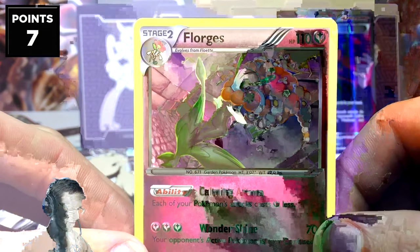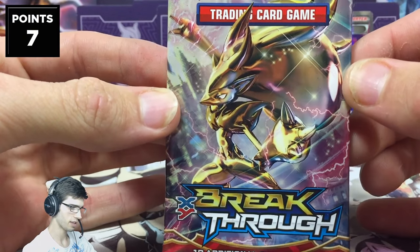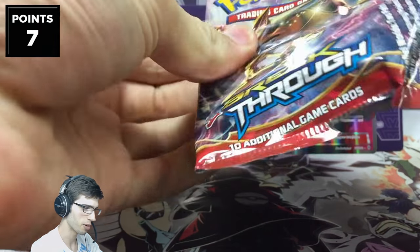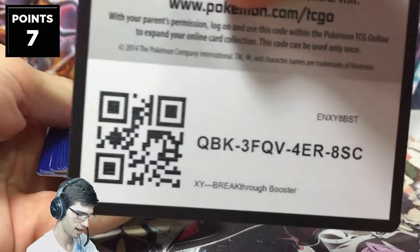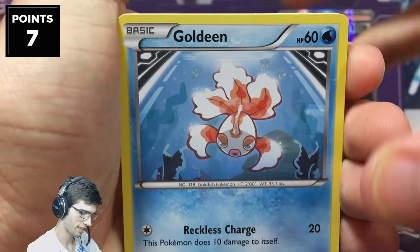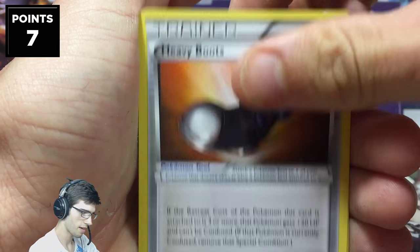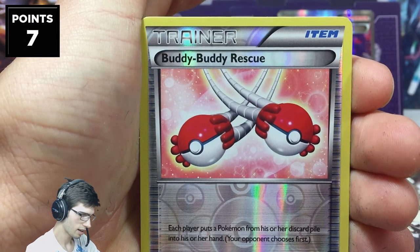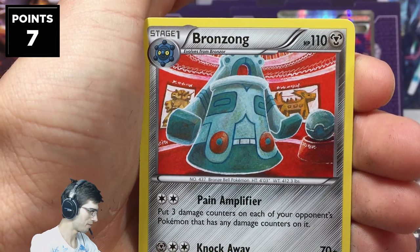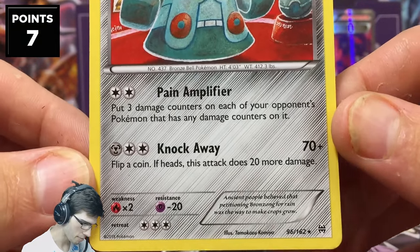So that's two pulls from the first two packs, then three dud packs in a row. Now on pack six with the Zoroark BREAK art — this pack feels relatively thick so I have high expectations. But we got Goldeen, Cyndaquil, Hippopotas, Cubone, Elgyem, Heavy Boots, a Furfrou, Burning Energy, a Buddy-Buddy Rescue reverse as an uncommon, and a Bronzong regular rare. That's four packs in a row with nothing significant.